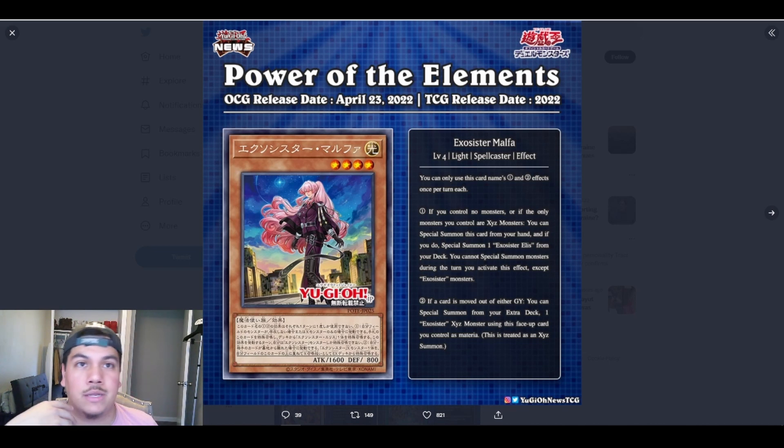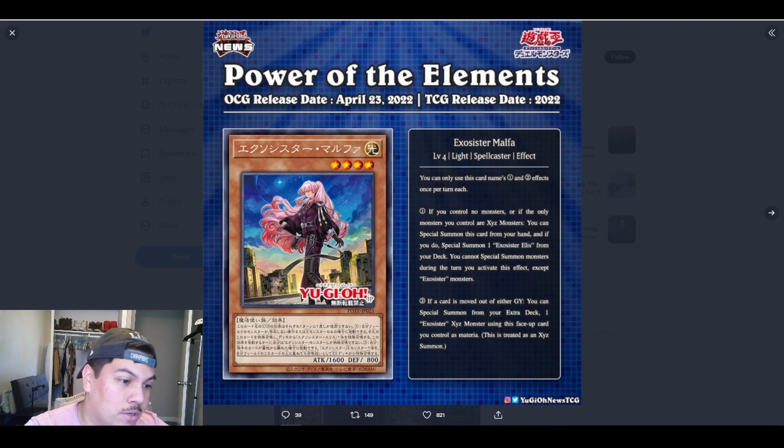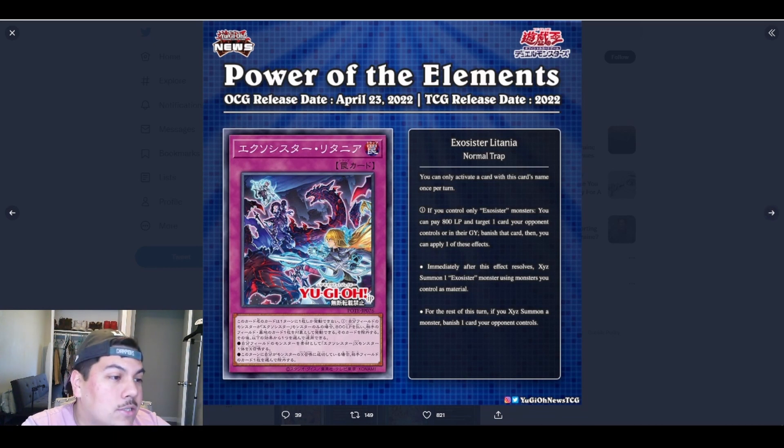Now you can start playing cards that manipulate the graveyard yourself — like DD Crow in the main deck to banish a card from your opponent's graveyard — and Malpha's effect will trigger off that. The special summon has no restriction on being your turn, which is amazing. You could also play cards like Monster Reborn or other cards that special summon from the graveyard. You might even be able to mix this with Chaos variants, though you can only special summon Exorcister monsters. I'm still theorizing here.